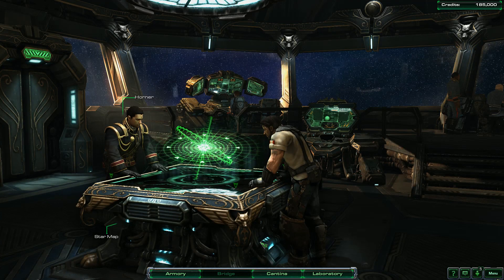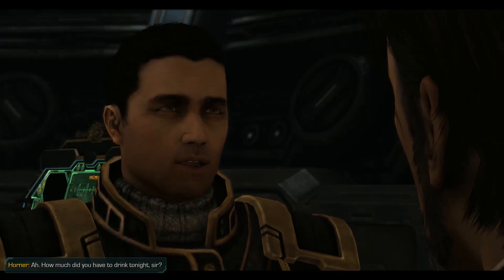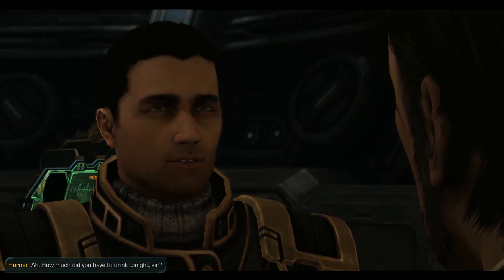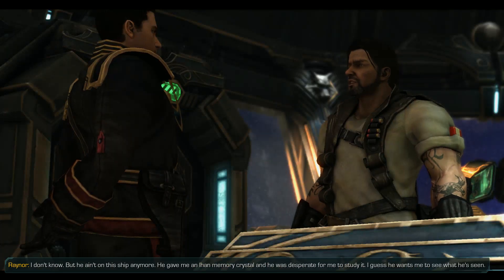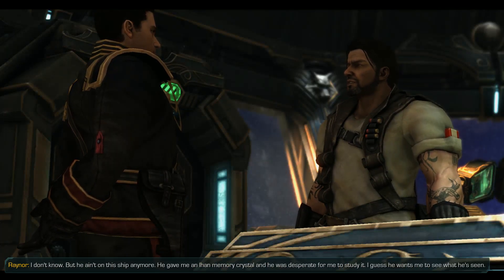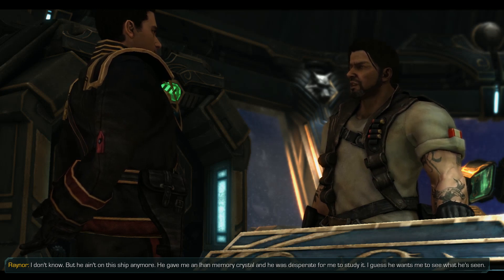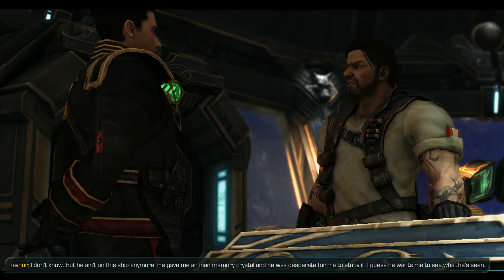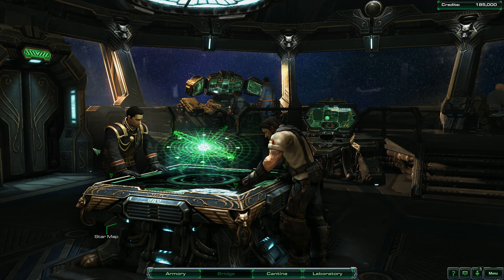We'll have to go to the bridge first. 'You ain't going to believe this, but I just saw Zeratul on the ship.' 'How much did you have to drink tonight, sir?' He was here, Matt — and he was hurt, on the run from something. 'Where is he now?' I don't know, but he ain't on the ship anymore. He gave me an Eon Memory Crystal and was desperate for me to study it — I guess he wants me to see what he's seen. Alrighty, this has been Jayberino — thanks so much for watching. I'll see you next time. Bye now.